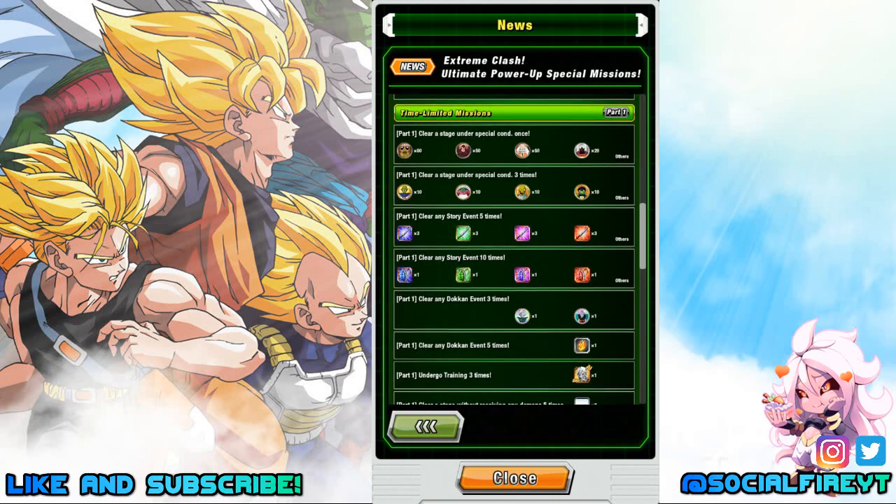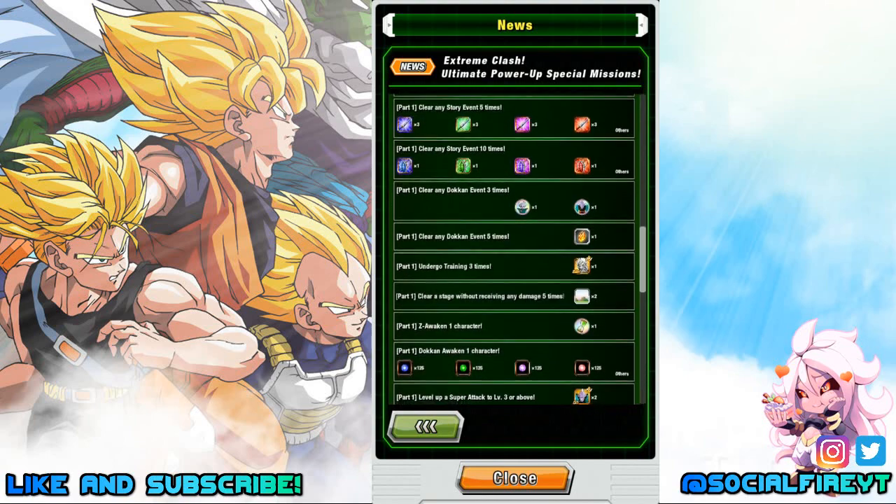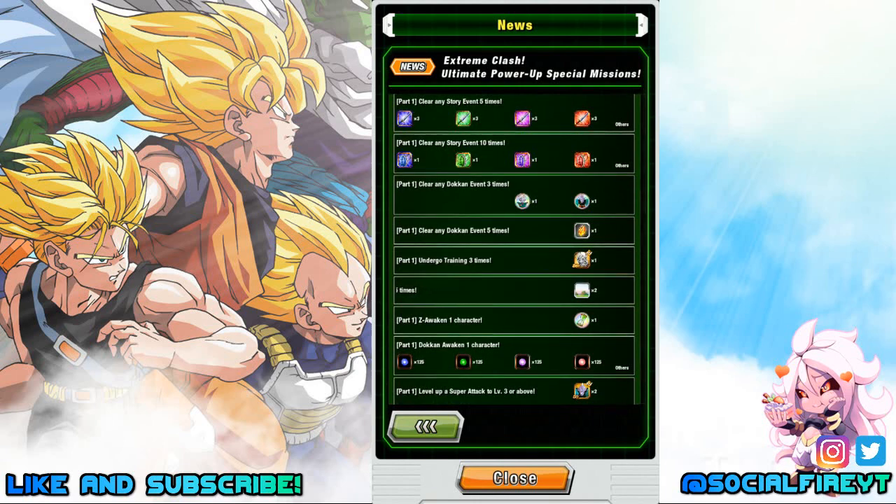Time-limited missions for part 1: clear a stage under special conditions for 50 of each of these Awakening Medals; clear a stage under special conditions 3 times for 10 of each of these Awakening Medals; clear any story event 5 times for 3 of each type of training Z-Swords; clear any story event 10 times for 1 of each type of training Turtle Shells; clear any Dokkan event 3 times for 1 Supreme Kai and 1 Elder Kai; clear any Dokkan event 5 times for 1 Dragonstone; undergo training 3 times for 1 Hercules Statue. Clear a stage without receiving any damage 5 times for 2 Kai Planet training rounds — very simple, you can run any easy event.